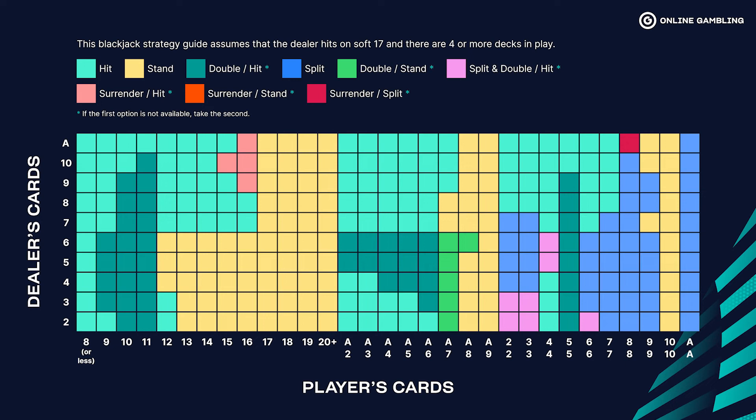So to recap: you should stand if your hand value is 17 or more. You should stand if you have 13 on a dealer 2. You should stand if you have 17 on a dealer 9. You should stand if you have a 12 on a dealer 6.